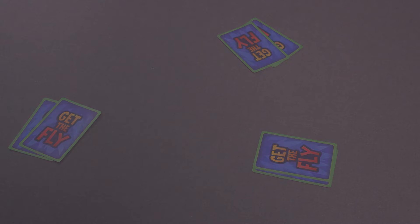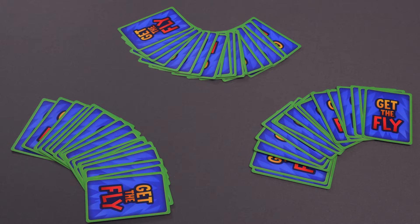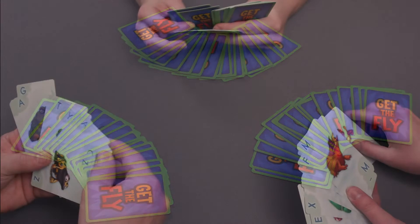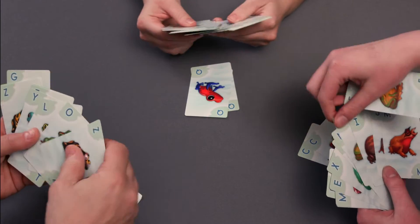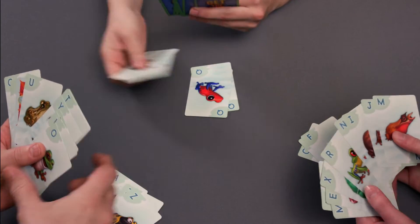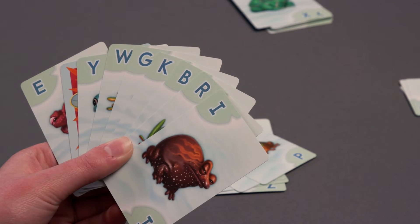To set up the game, shuffle the deck of cards and hand each player a card until all the cards are passed out. Some players may end up with one more card than others, but that's okay. Look at the cards in your hand and find the matching frogs or the letters of the alphabet. Take all the matching pairs out and place them into a discard pile. Your hand should now have no matching cards.